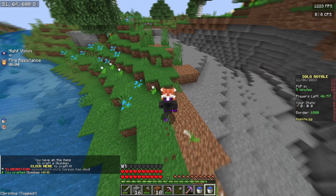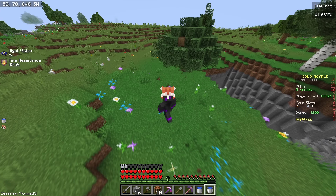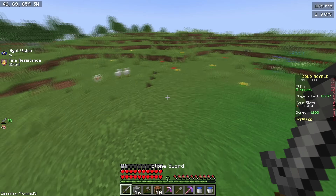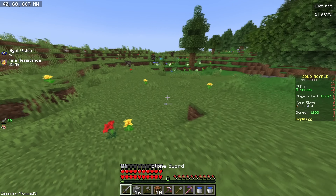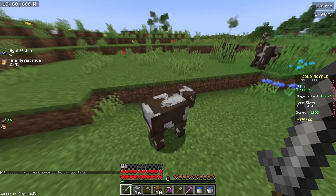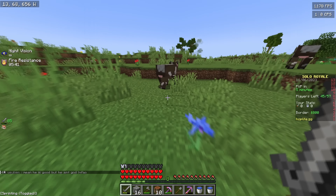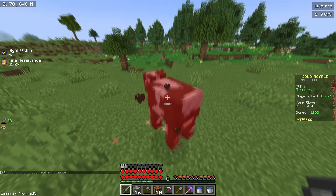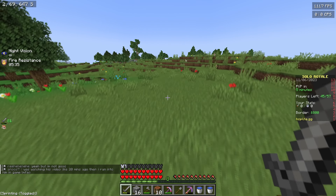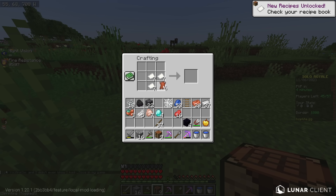We literally just need leather and I can make the enchantment table, so we're looking for cows — horses also work. There are cows, nice. We've got string so I might as well get some feathers as well. I can actually make a Power 3 which is pretty tempting, but if I'm bowing then I'm going to get way less kills. It's going to be hard to gain from killing people when everyone has a bow.